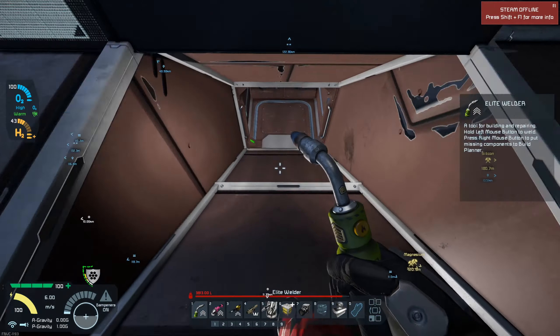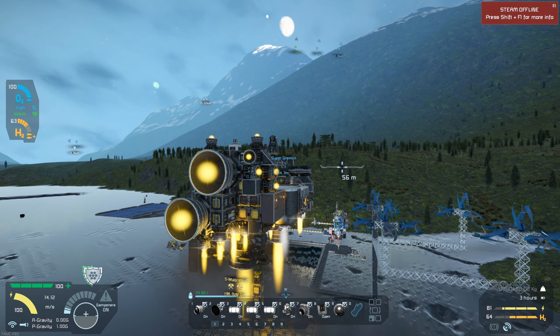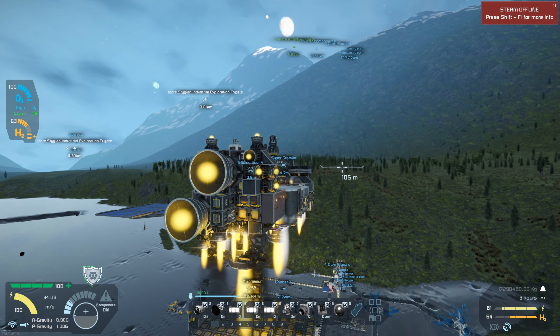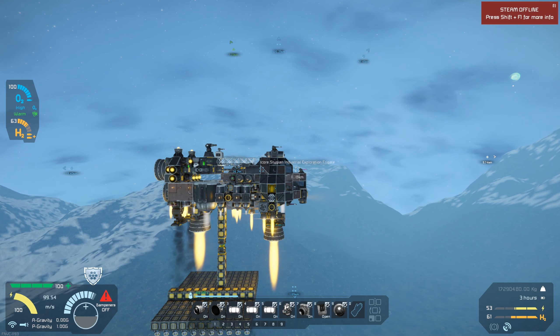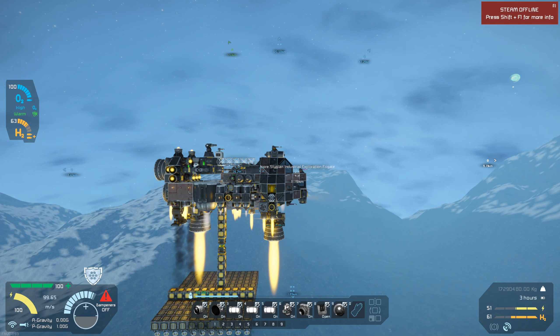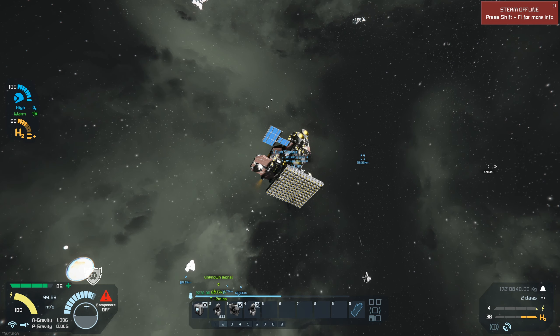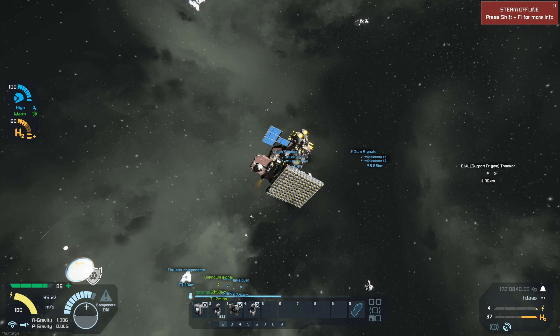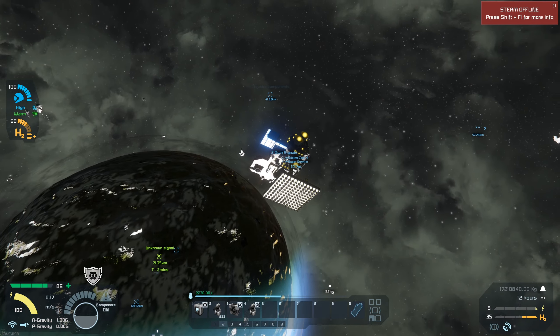It appears we do not have enough thrust to get to space, so we're gonna have to fix that real quick. Now that I've got two large thrusters added to the bottom, I think I'm cooking my landing gears there, but I'm not too worried about that. I've got my jump drive set up to jump directly to our marker. I want to come to a full stop before I jump because I don't want to hit the ship. We are good to jump now.